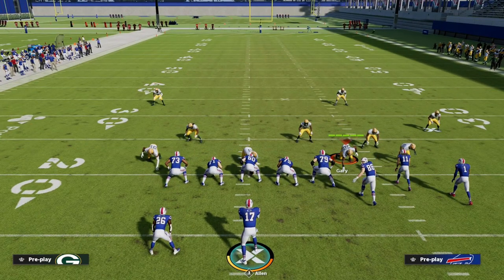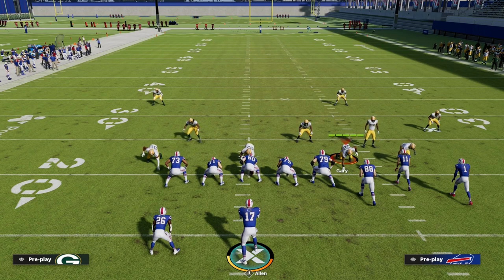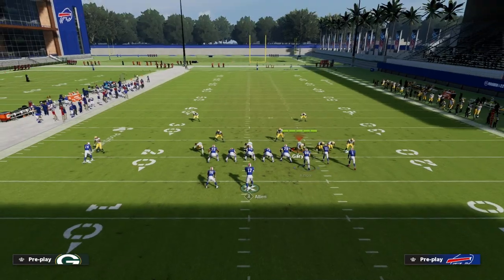When we're talking about beating man-to-man coverage, the general rule is: you want to run against man, you want to sit against zone, and you want to have routes that are essentially natural picks and rubs — you want receivers to run into each other but then go to a different area of the field.